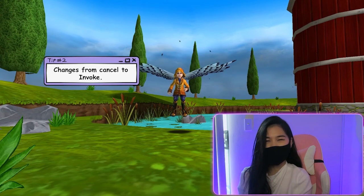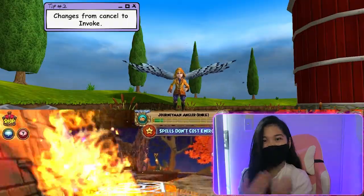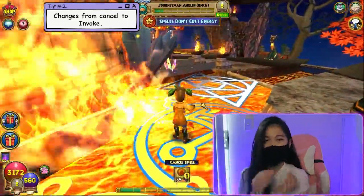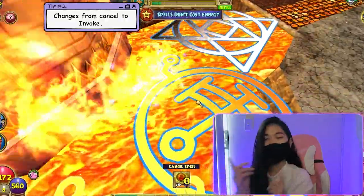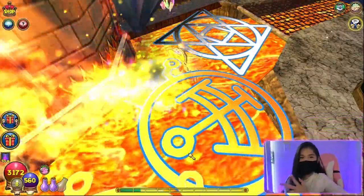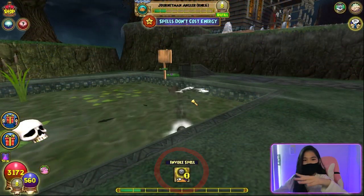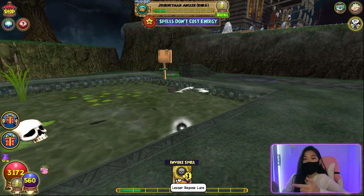Tip number two: if something is obstructing your view — for example, flames blocking whether you can see the fish or not — you'll know when the wording above the fish icon changes from 'cancel' to 'invoke fish.' That's going to be very helpful especially when we get the dragonspy, or when a fish just randomly disappears but is actually hooked onto your line.